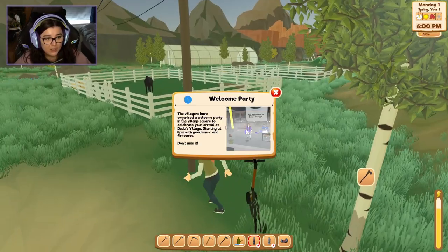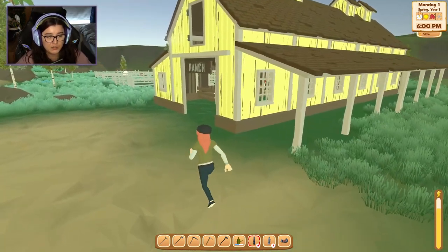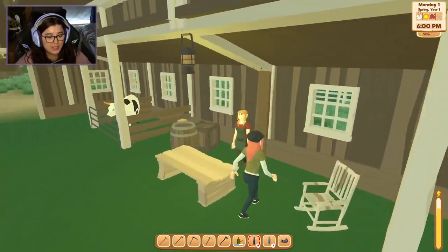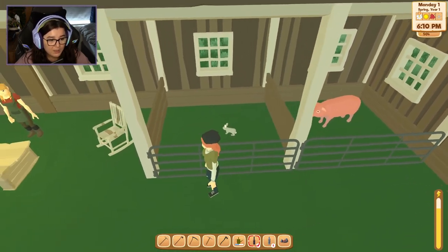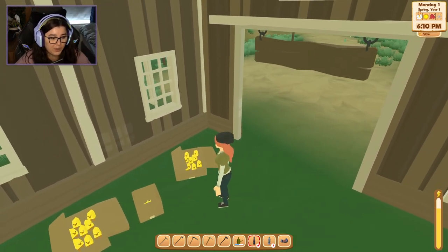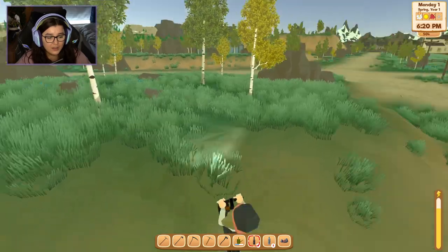There she is! Look at the baby horse. I've just got a reminder about the welcome party — it's at 8pm. I like the fact that it gives you a reminder, especially for people like me who tend to forget stuff. 'You can visit my ranch when you're ready to raise your own animals.' Is that a pig? Rabbit! They're so cute. No way — are those chicks? Look at them! Very well behaved.